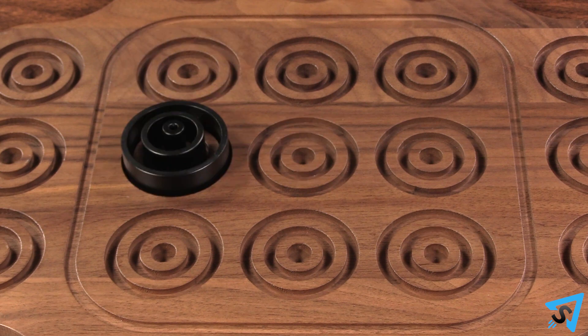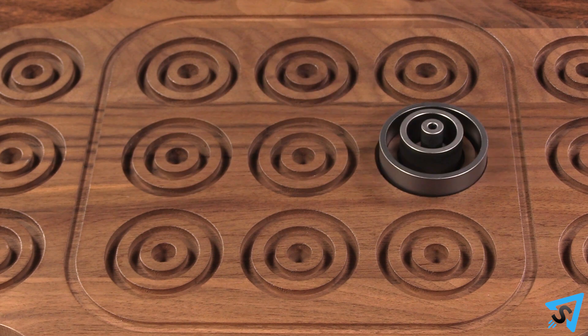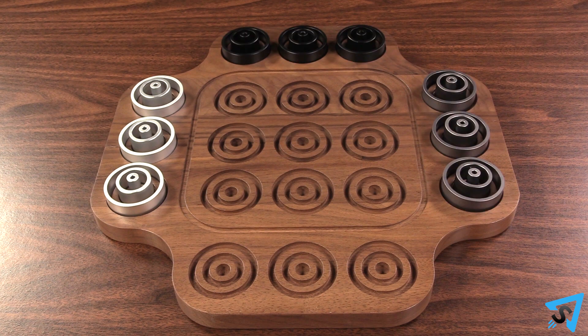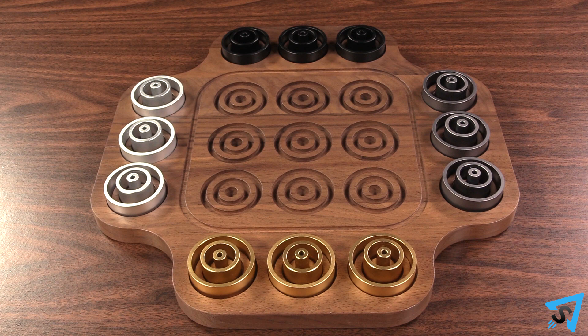Or three concentric pieces of the same color in a single space. Lay out the board and place the pieces in the outermost spaces, organizing each side by color.